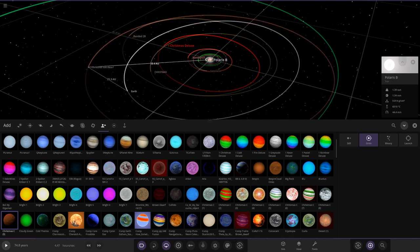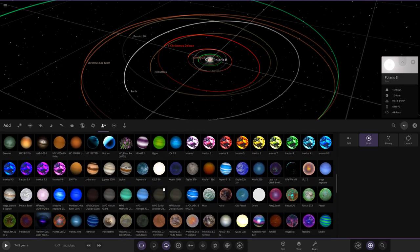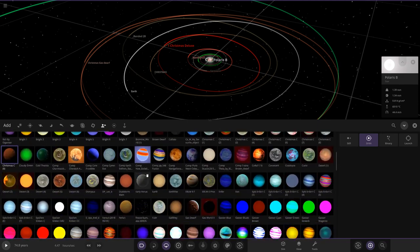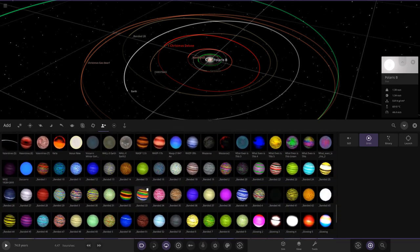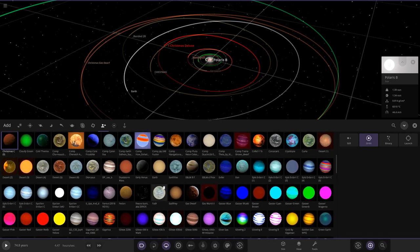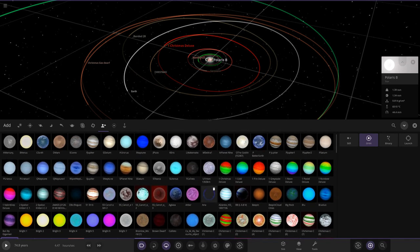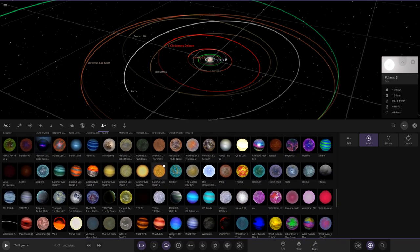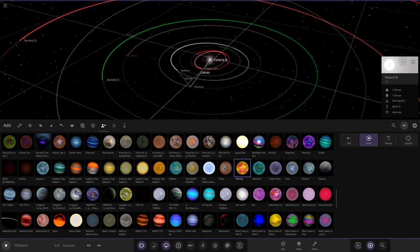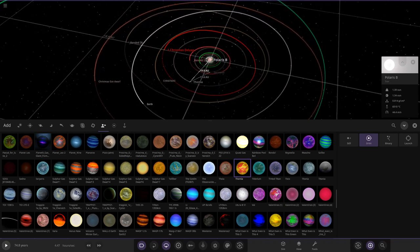Christmas Sea — another great Christmas gas dwarf — on the very outer reaches of the system. I also want to go back to one of our old favorites. There are so many objects it's hard to work out where I'm looking. Fermia — that's it — I want to use Fermia. It's one of the coolest planets ever in these videos.